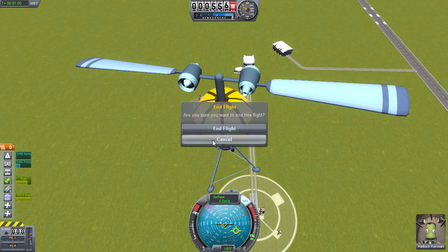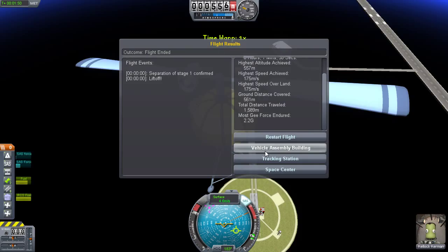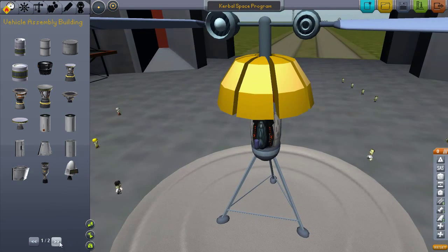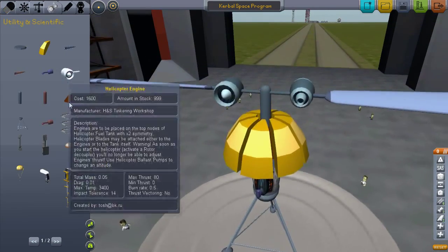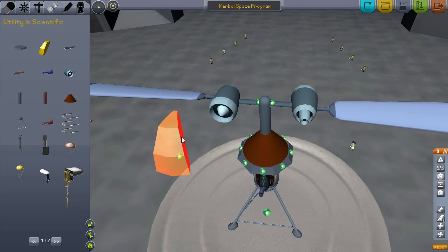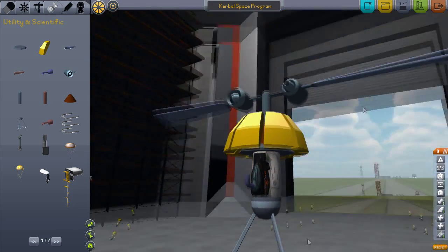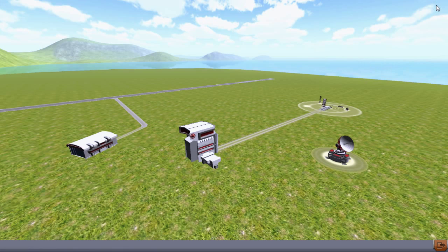Anyway guys, I think that's been the mod. It's quite a simple mod but very advanced in a ton of ways. That's the helicopter rotator that rotates it — you can't put one at a time, you have to put like four or six. Anyway guys, thanks for watching. I hope you enjoyed and I'll see you next time.